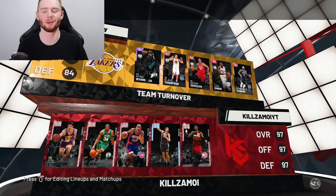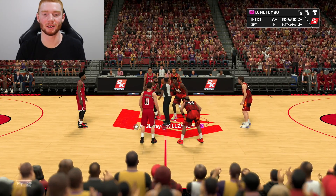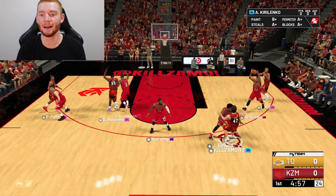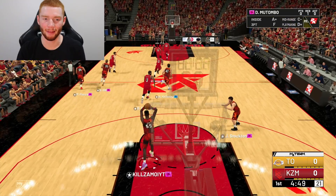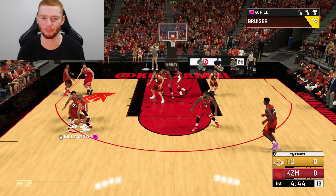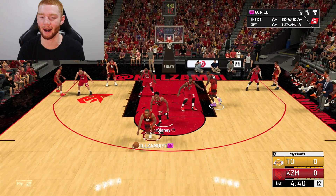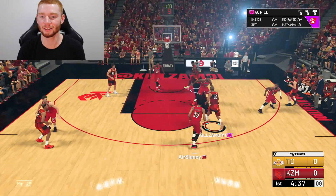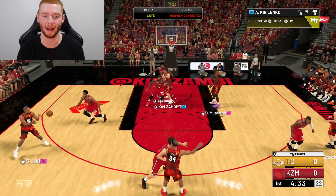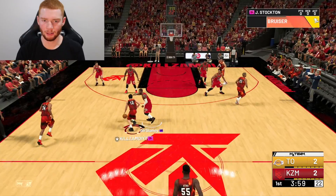Without further ado, let's get into the first game. We found our first opponent — they're not rocking the best team so we should be able to get a win. The jerseys are pretty similar but I think we can notice the difference. I'm just going to feed Grant Hill all game. He has a lot of speed with ball so maybe we can get some blow-bys. Going up there — going with the left hand, good release, gets it to go.